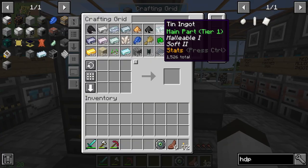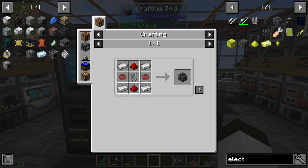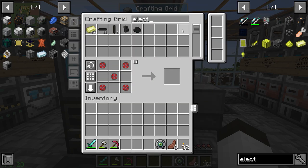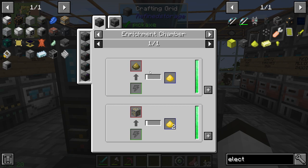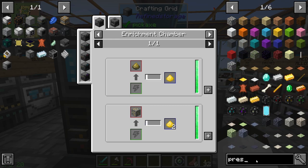I want to look at the electrolytic separator first because we're going to start this up. That looks fairly easy to make, so let's make that. We need to get some dusts — osmium, iron, and gold — and to get these you have to put it into an enrichment chamber, which we know we're going to have to make.